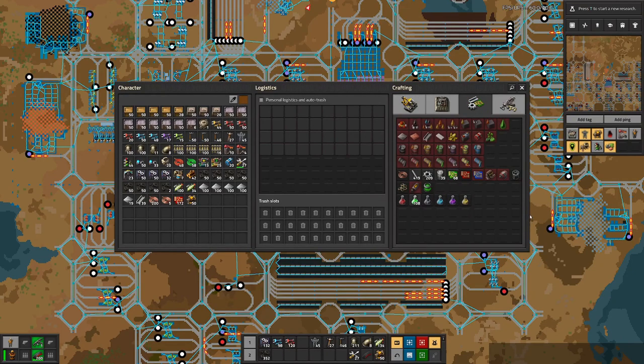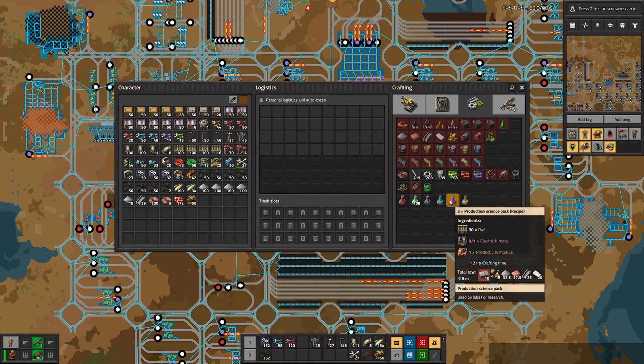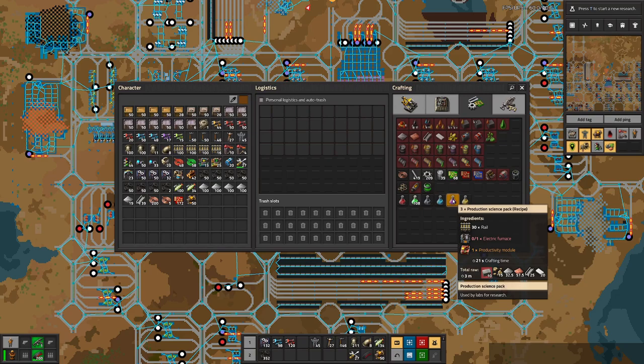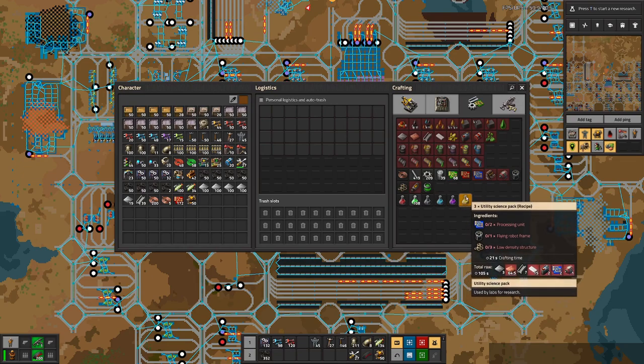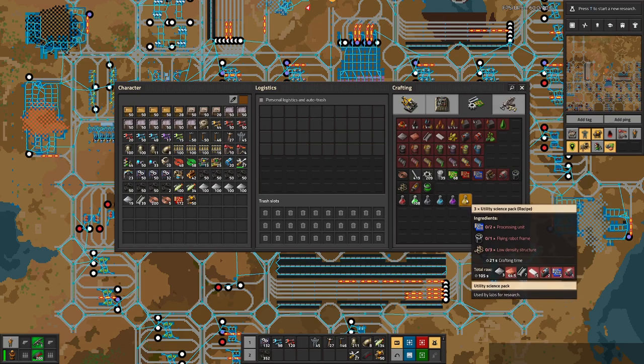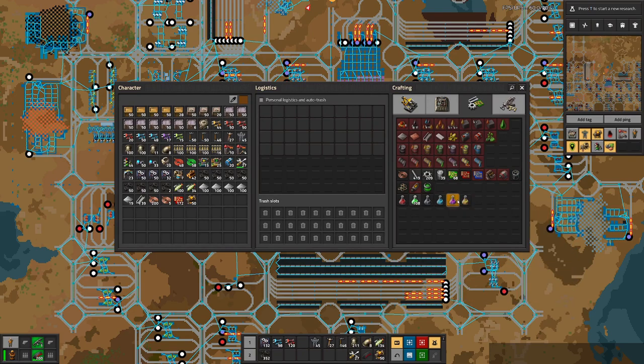Today we will focus on a new science. We will not manage to get any research done with that science but let's start with adding everything so we can start producing. The easier of the remaining two is the purple science. The yellow science requires processing units, flying robot frames, and low density structures, and to get those in the quantities we need for yellow science we are not quite there yet.